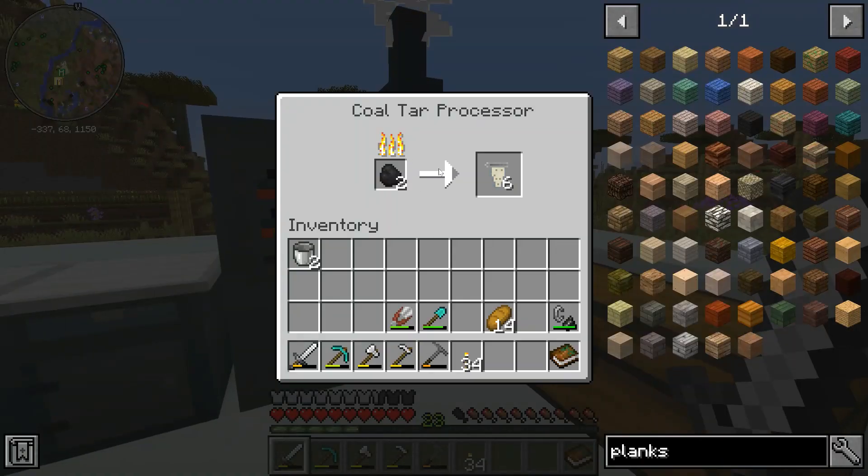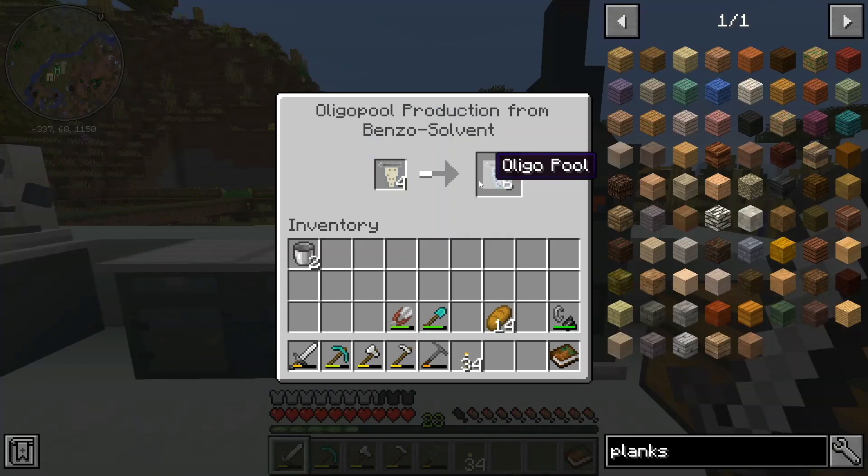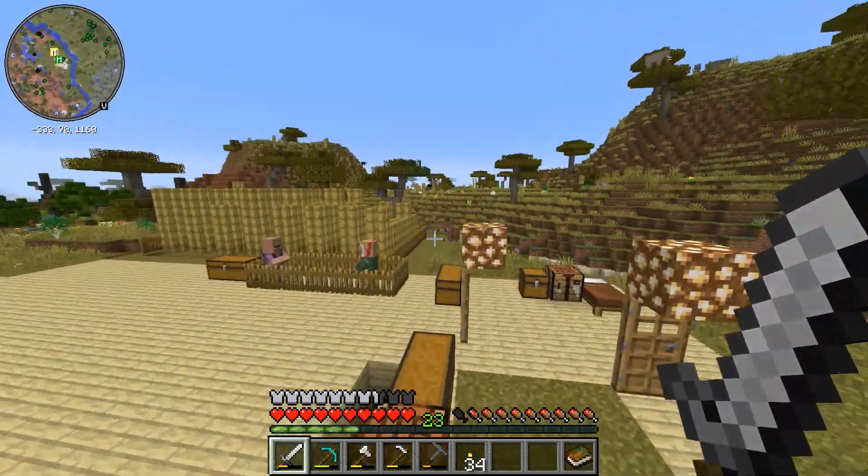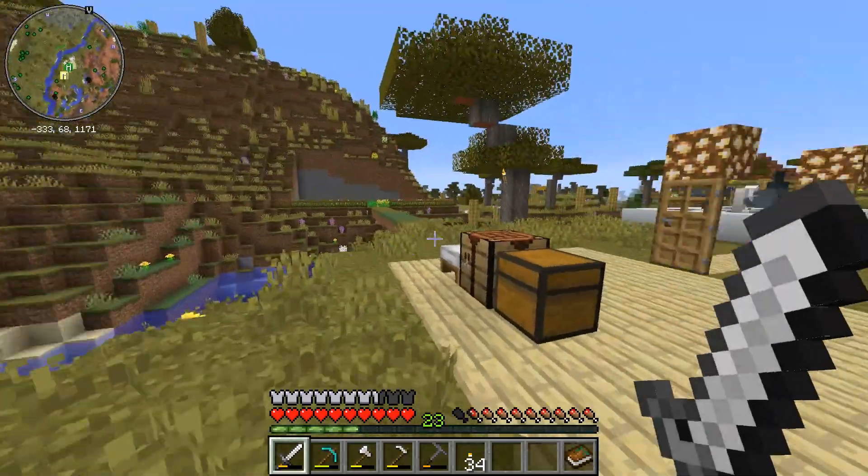This one — you just put coal in and you get benzosolidum, which is very nice. This one you put benzosolidum in and you get oligopool. So it's all very nice. Very nice indeed.